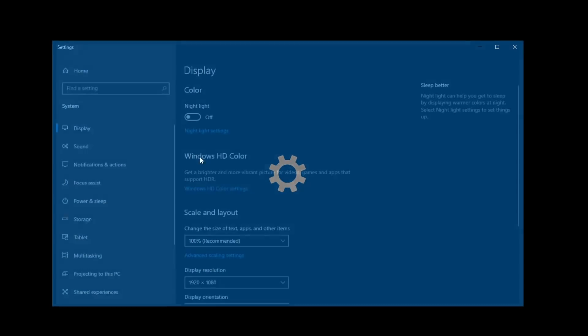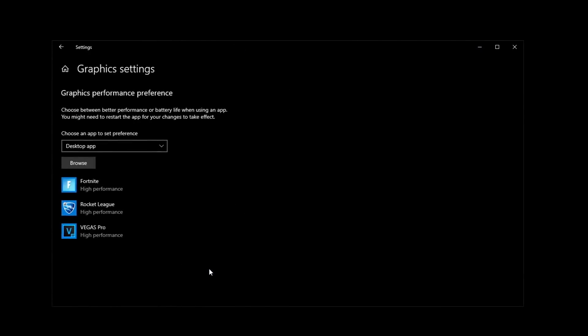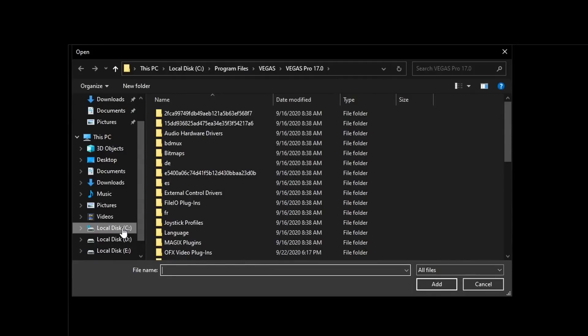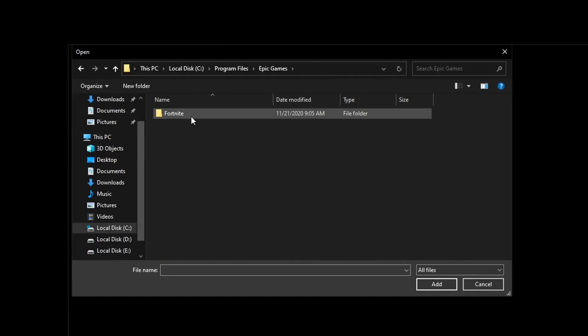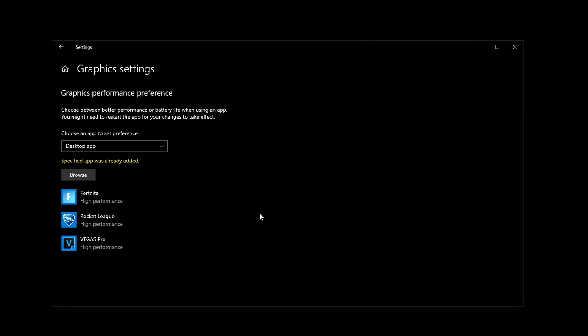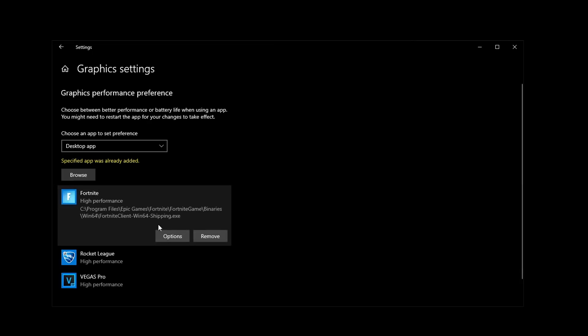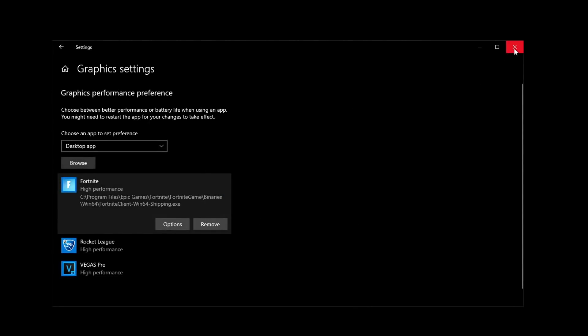For the hex option go ahead and open it up. Scroll all the way down until you can find the graphics settings and open it up. Then click on browse and go to the drive where you guys have installed Fortnite. For most people it will be C, Program Files, Epic Games, Fortnite, Fortnite Game, Binaries, Win64. Then select the first application that has the largest file size and hit add. Click on it, click on options, and make sure that high performance is selected. Hit save and now you can close out of this.